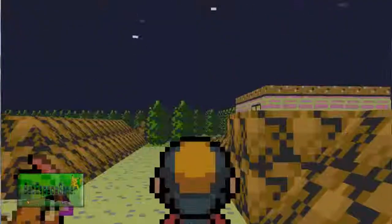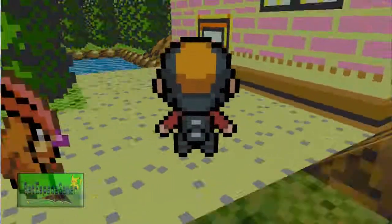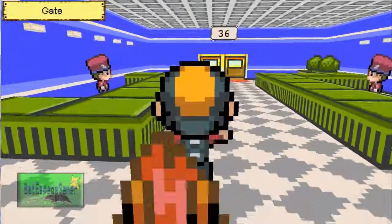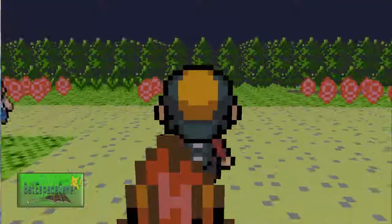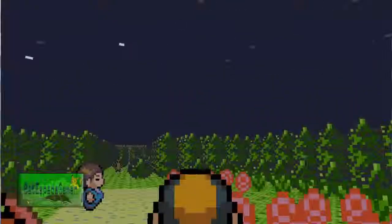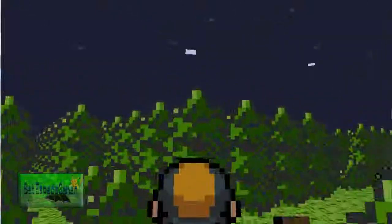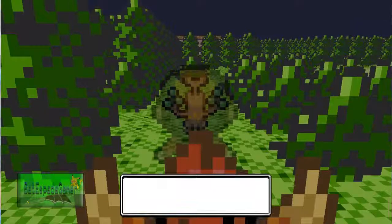We can't go through here yet, but in the next update we'll be able to. Look for the mysteries of this glitch. Maybe there's an unknown Pokemon we can't find anywhere else. I would like to see this game go farther — not just going to Kanto, but also being able to go to Hoenn, Sinnoh, and even Unova. That's what I want.